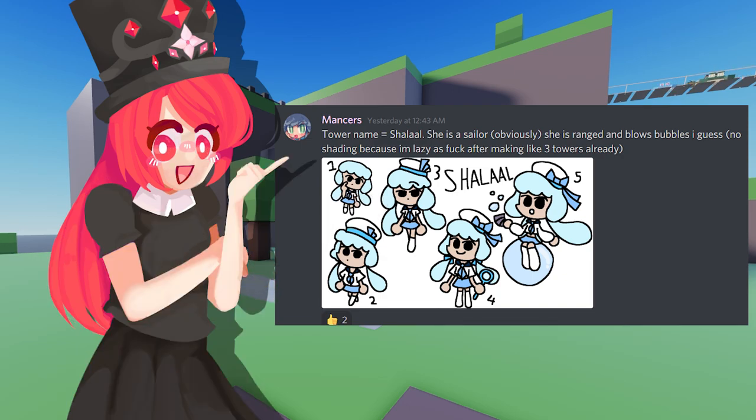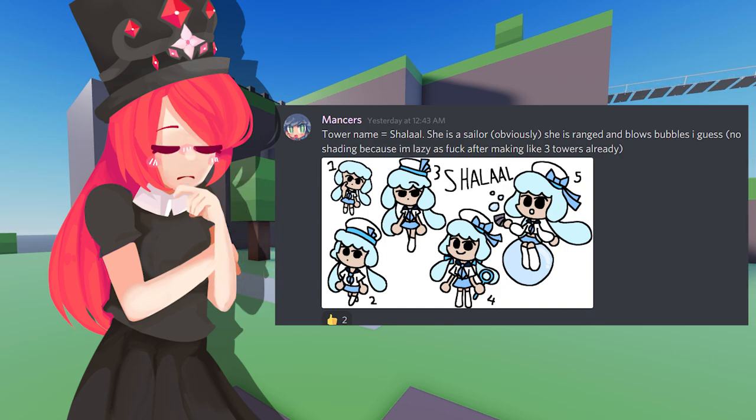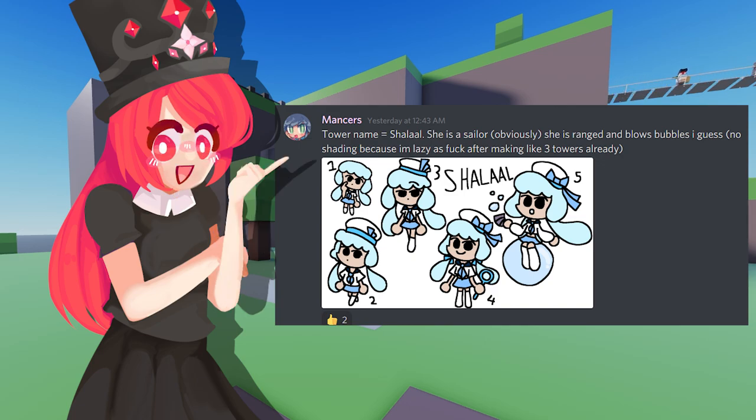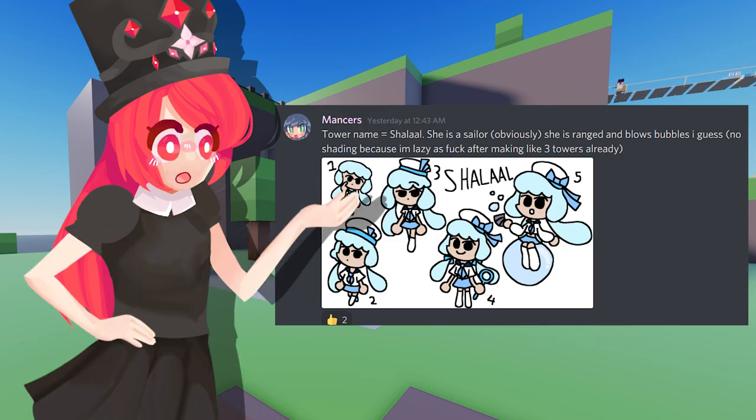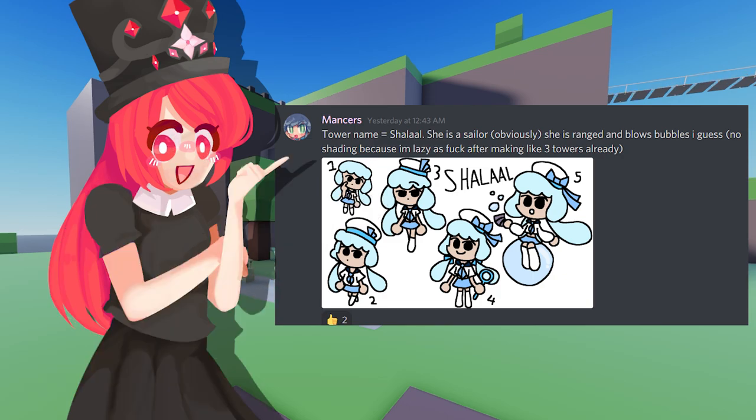The only nitpick I have is that from level 2 to level 3, she doesn't change that much, so those levels would need a little rework to look more different. I am such a fan of level 5 — I really like the fact that she's sitting on a bubble and changed her item to, like, a pipe she can blow bubbles through. I am wondering, though, how levels 1, 2, and 3 send out the bubbles. If we want to get this in, we really have to take a closer look and probably redesign it a bit. But it's definitely very, very cool and awesome.